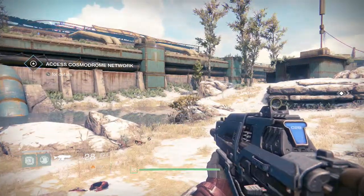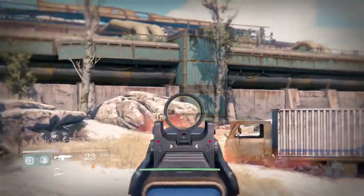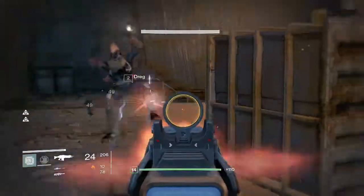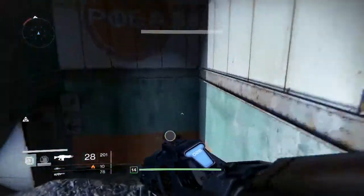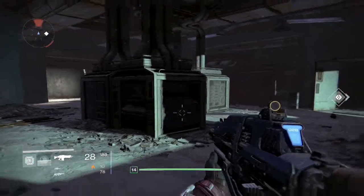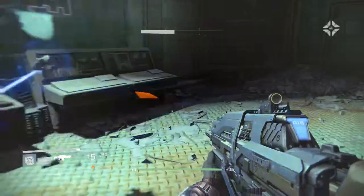So basically our ghost figures out where the transmission is coming from, so we have to head down there right now. It's over here past all these fallen. When you get your first gun it will take a lot more bullets to kill enemies, but since I'm level 14 it's much faster. You go down here, make a lot of turns, and you're there. This is like the second mission of the game and you're right here — deploy the ghost.